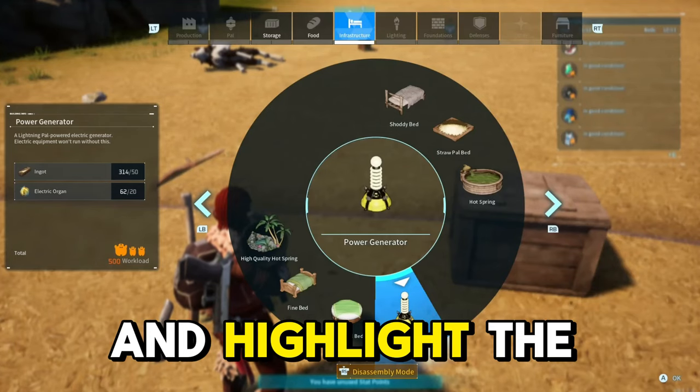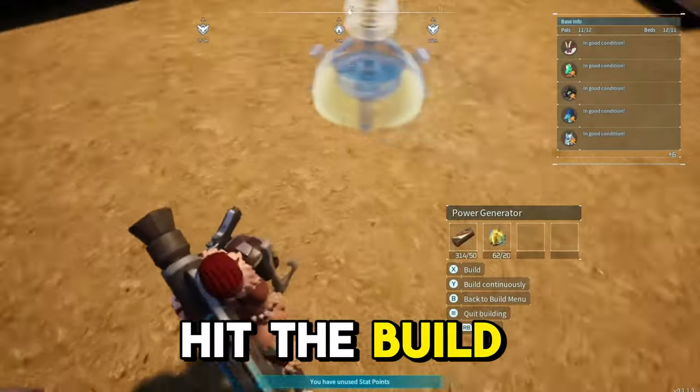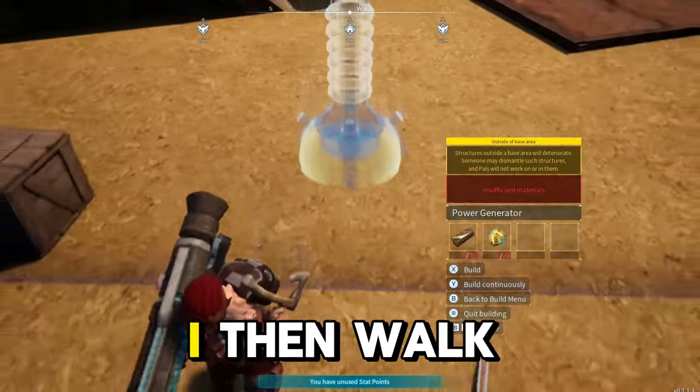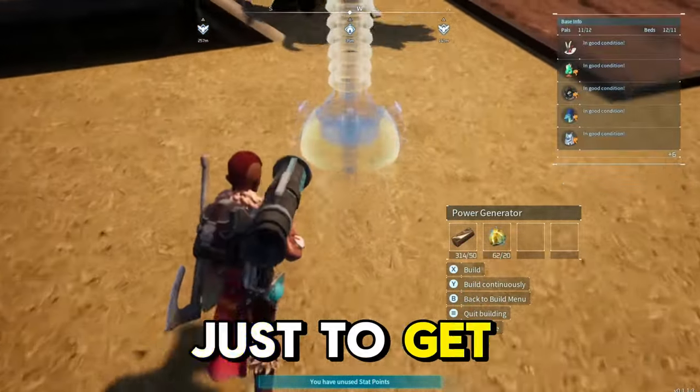Go to the build menu and highlight the thing you want to build. Like I said, I'm building the power generator. Hit the build button so it brings it up and it wants you to place it down. Don't place it yet. I then walk to the blue line and cross back and forwards over it a few times just to get my timing right.